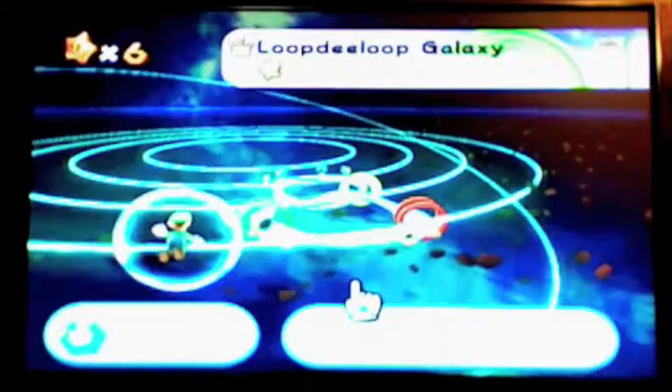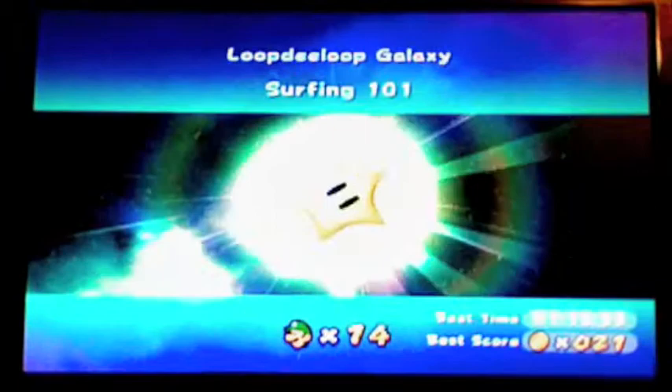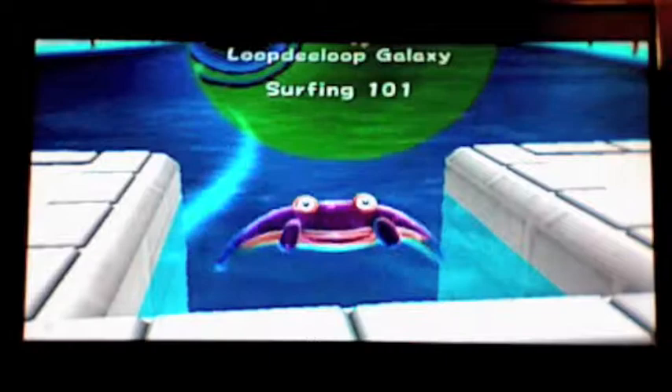Let's go here first. A lot of the galaxies have a little star in them. Here is a little galaxy, and this is a special galaxy — Surfing 101. This uses a game mechanic that is used in, I believe, only two stars. And it's ray surfing.